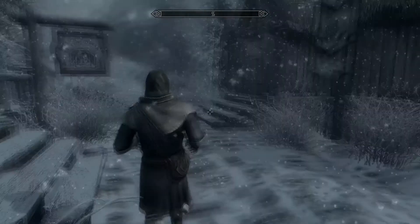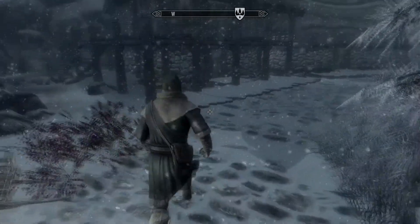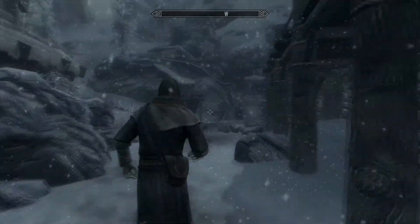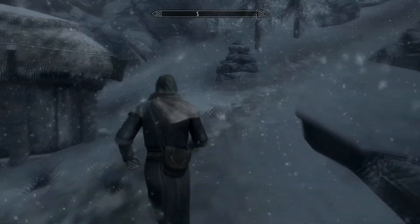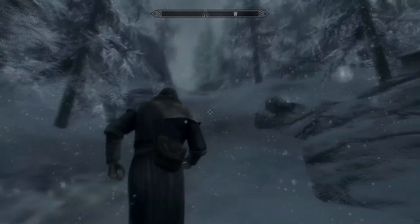NPCs will also react to all the weather effects, heading into their homes if it's raining, unless they're Argonian or beggars who don't have homes. And if it starts snowing, everyone will head inside — if their home is close, they'll go there, and if not, they'll go to an inn.